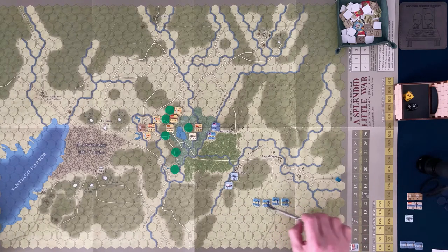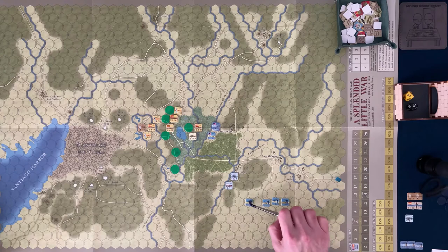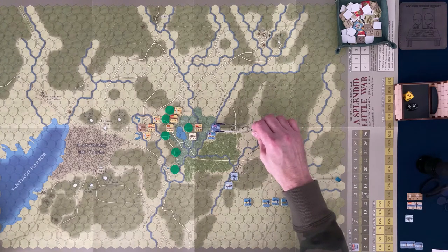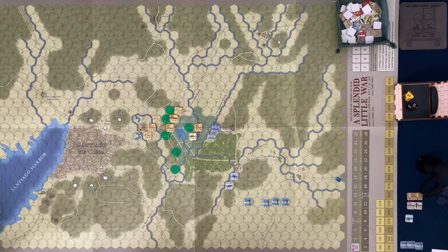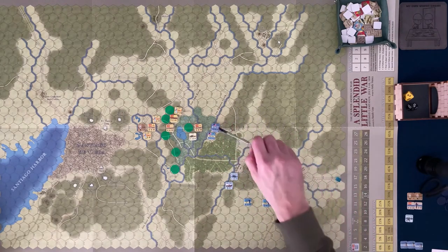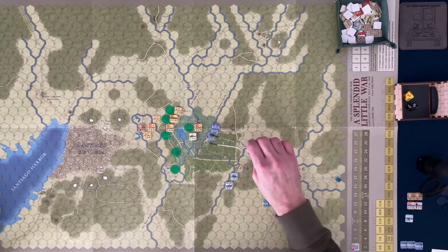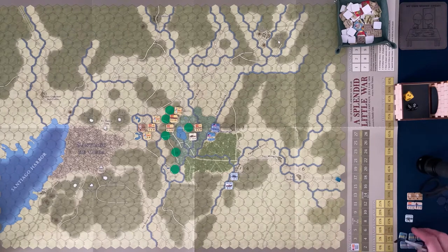The American side can break down into smaller units before taking a step loss — that's what they mean by 'no more than five subunits lost.' The Rough Riders have a cavalry counter much like the First Infantry Division. General Wheeler and Colonel Roosevelt are there. The scenario says to deploy a cavalry division and, given it's San Juan Hill, I'm assuming they meant the Rough Riders. They break down just like the First Infantry Division.